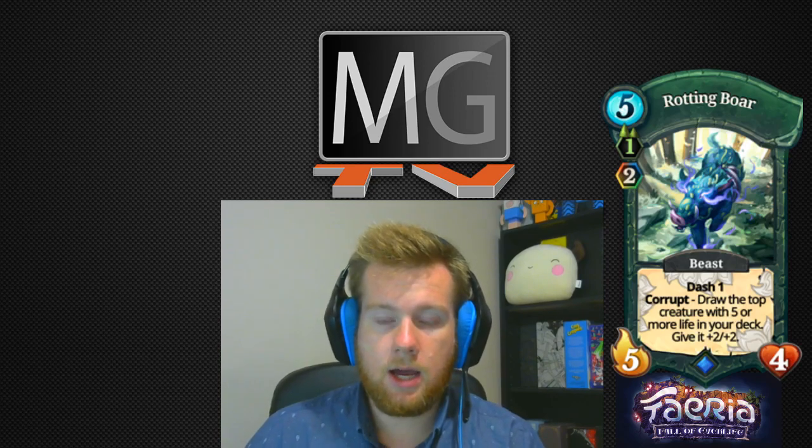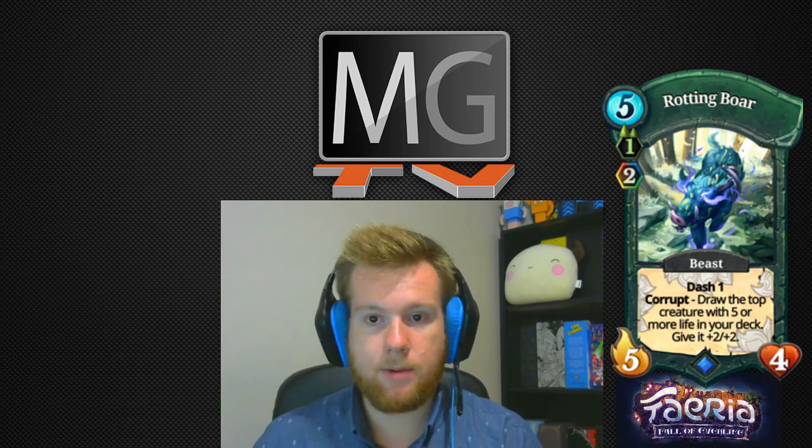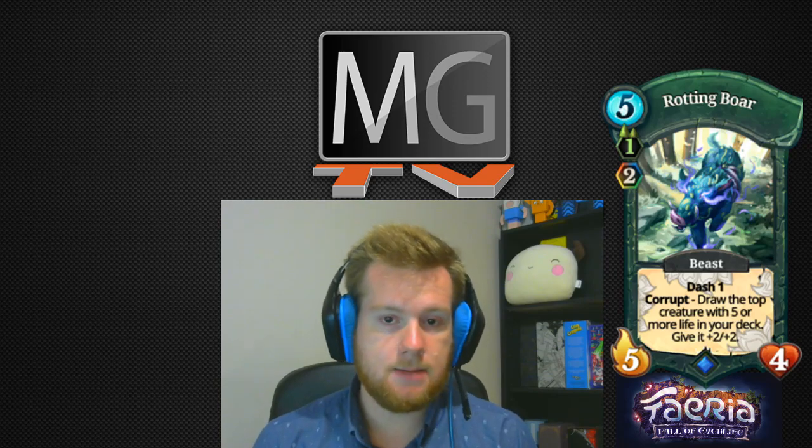Getting into green — Rotting Boar I thought would be more prevalent in the meta. We did see a green beast master deck come back for a while and Rotting Boar was found in that deck, but it just wasn't powerful enough to find its way into splashed-color decks. Once Huntdown was released in Part 2, a green-blue beast deck emerged that didn't really feature Rotting Boar. It was only really seen in that mono-green beast master style and never found its way into many other decks.